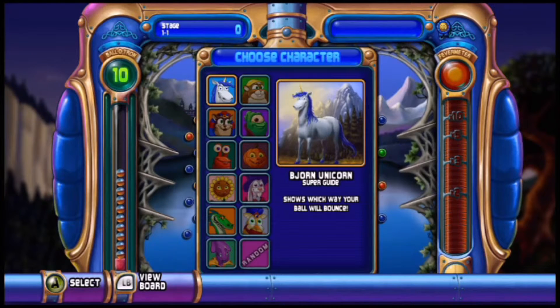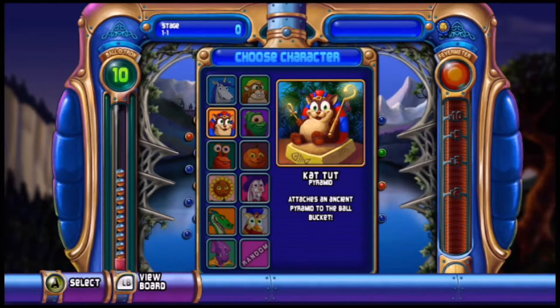Beyond the Unicorn super guide - it gives you more arrows. Then there's Cat Toot Pyramid - yeah, there's a bucket at the bottom and his power makes it into a pyramid.